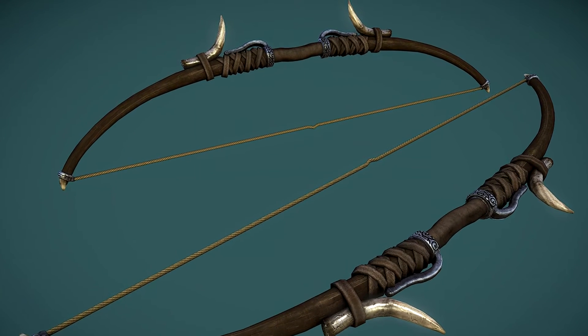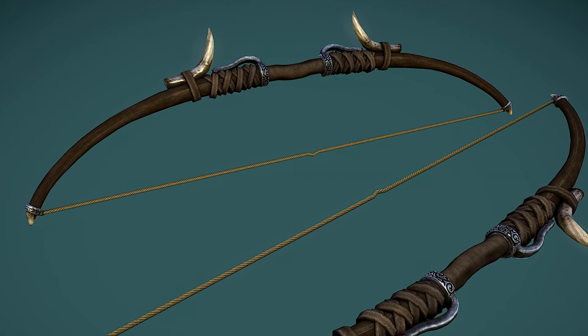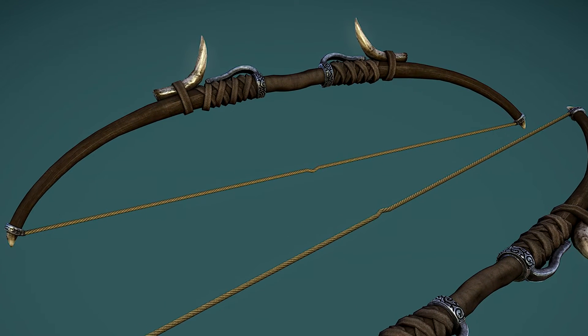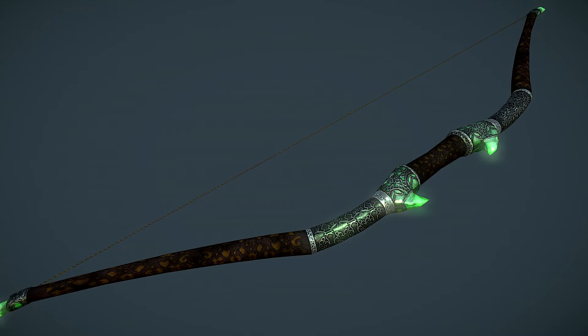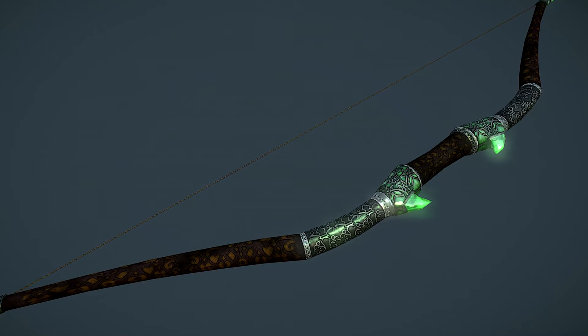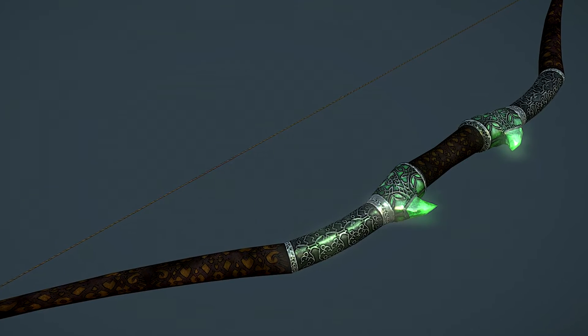Everything in this video is craftable except for Umbra and the Huntsman. The Huntsman is the most badass-looking bow on here — you'll know it when you see it. Umbra is one of the swords which you'll see during today's episode. It's not extravagant but it's pretty awesome.